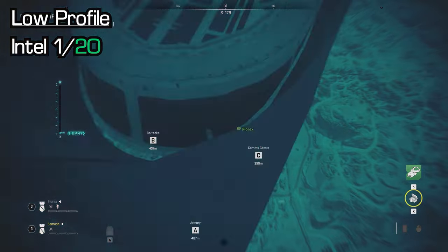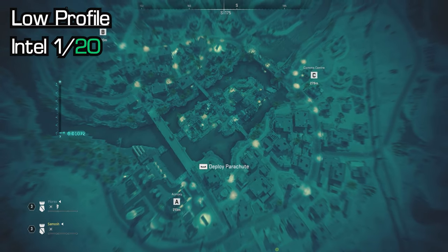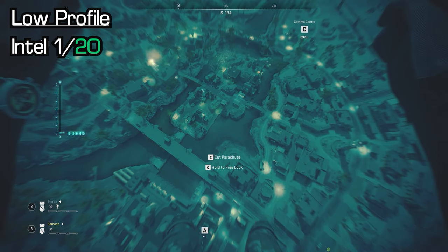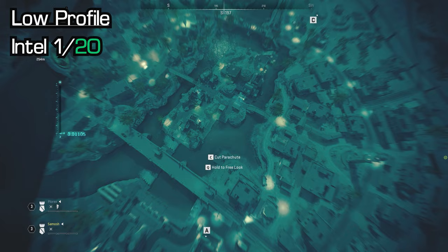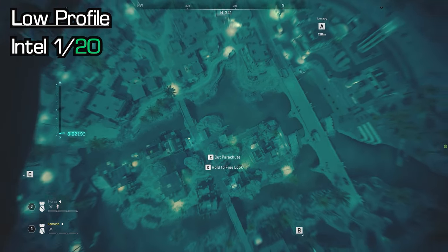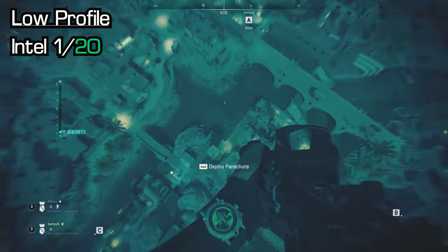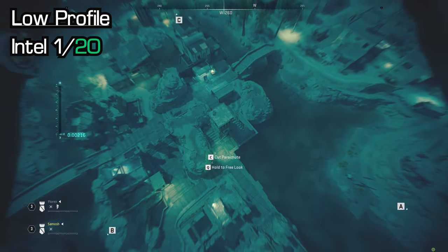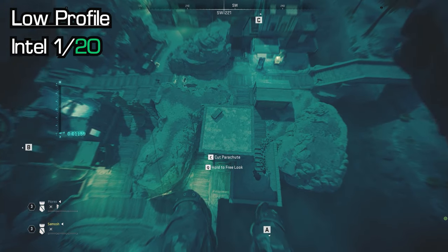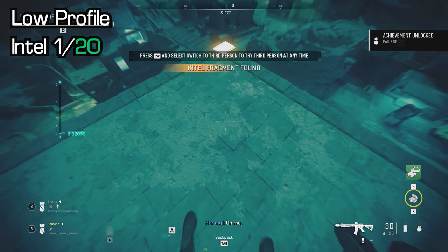We're going to start with Low Profile. The first intel is literally as you jump out the plane — you'll see a small middle island between A, B, and C. You need to go there from the skydive because there is an intel on top of a tower that you can't get to without skydiving on top of it. This is on the north side of the island. You'll see a small square tower, and there's a box in one of the corners. Skydive down, land on it, and pick up that intel.